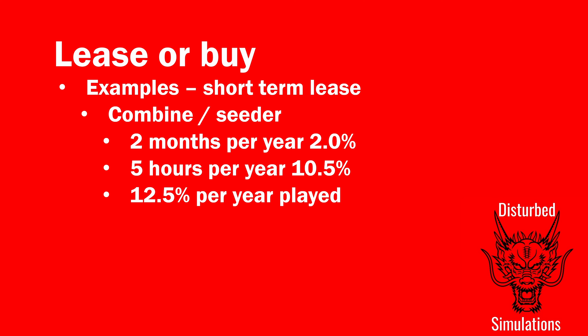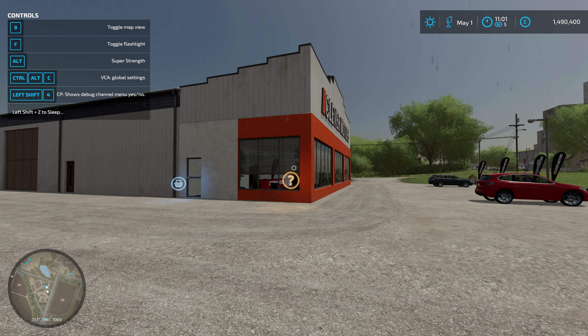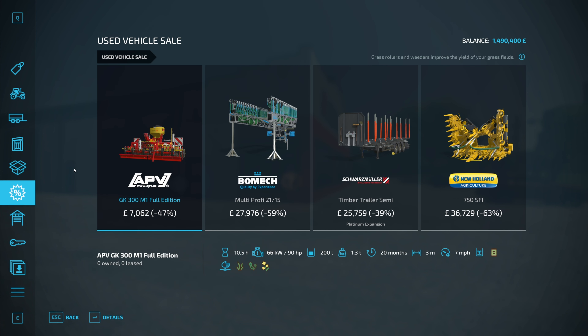Jumping back into the game: hopefully that's been somewhat useful for deciding whether to lease or buy a piece of kit. There's a big element of personal preference too. If you've given yourself a load of money at the start you might want to go and buy a load of kit - that's what I did on my Greenlands save. Picking something up in the sales also changes things, since you can get some quite good discounts - looking at 40 to 60 percent off.